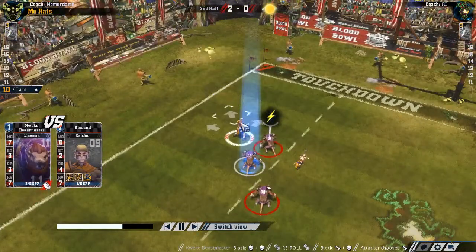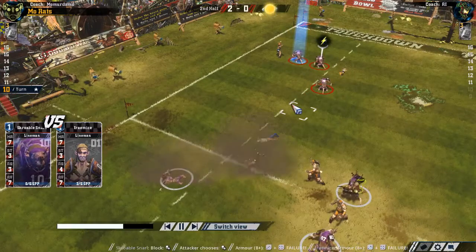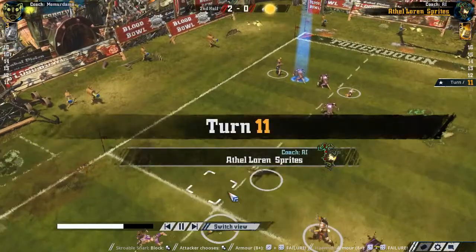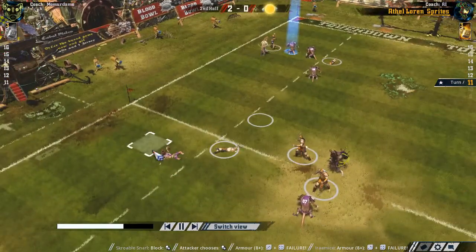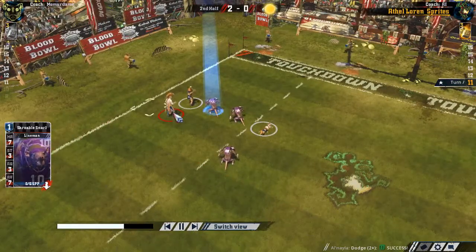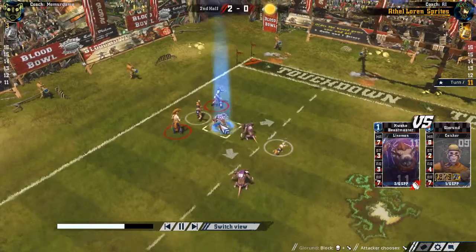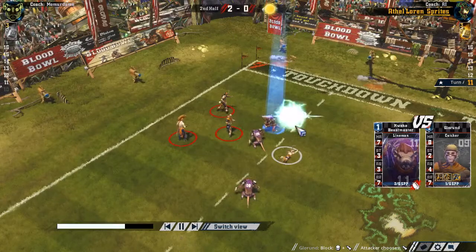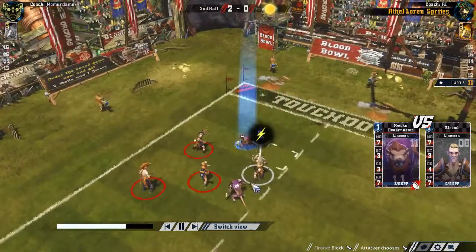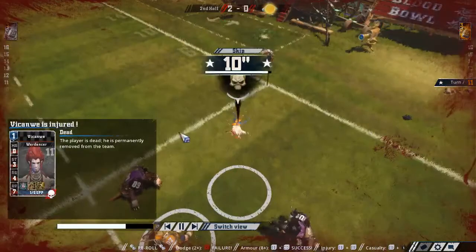They re-rolled that, and that's the normal result of a both-down if nobody has skills. You can see it's getting crowded up here - this guy can probably hand off and score a touchdown if he doesn't stand up. I got lucky with a push, not that bad. We got lucky again with another push. We got lucky with this tackle too - we killed his War Dancer! That was insane. I think that player costs 110,000 gold. This was kind of the beginning of the end for him - we're already 2-0 and just killed one of their best players.